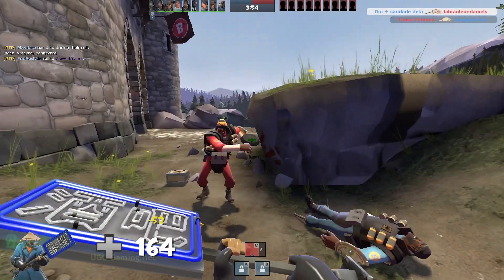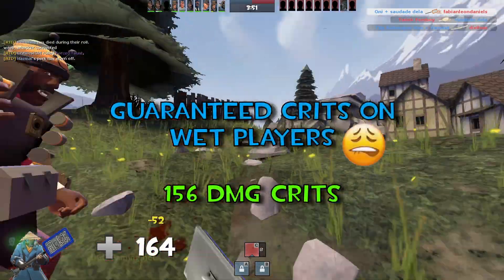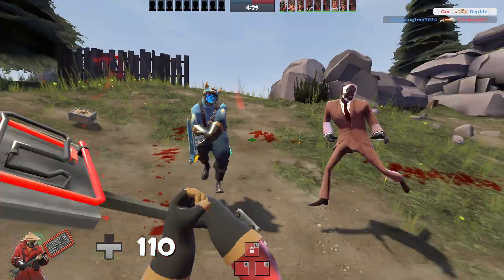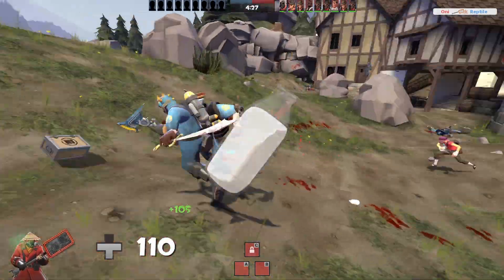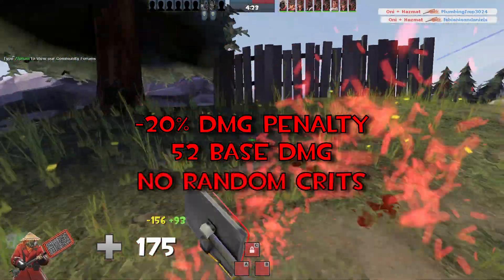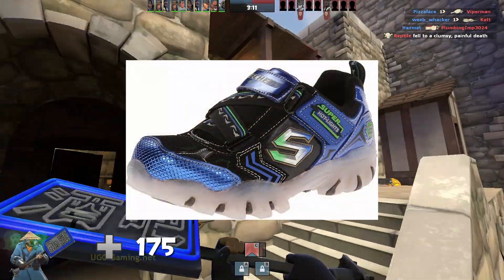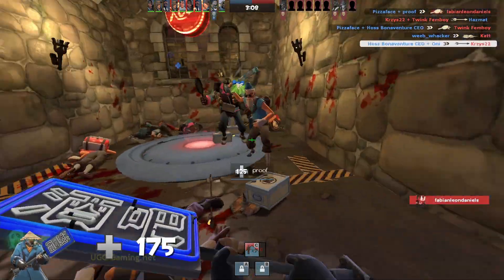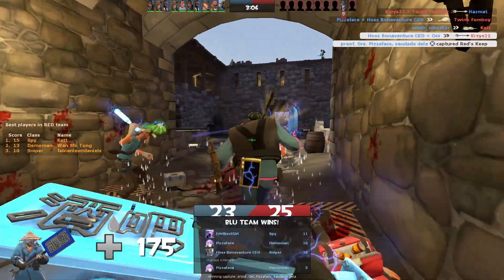The pyro's staple weapon, the neon annihilator, deals guaranteed critical hits to wet players. The only possible way to get this upside is if you have a friendly scout with the mad milk coating enemies, because other than that, this weapon leaves you with a 20% damage penalty and no random crits. They're lucky I don't wear my light-up Sketchers or this weapon would be S tier all the time since everyone would be wet. But for now, the pyro is stuck with a niche weapon — not a good start for D tier.